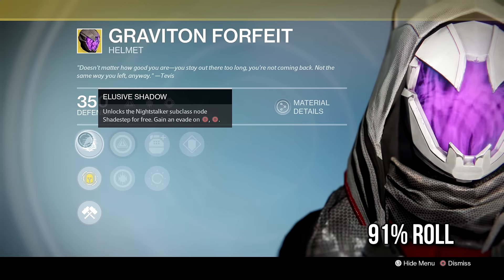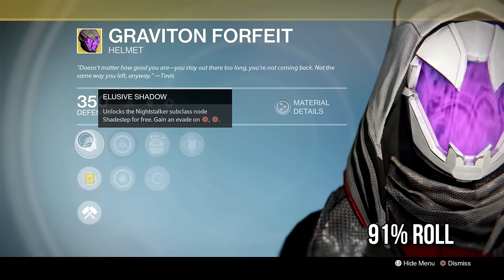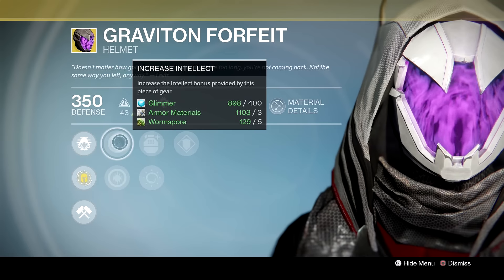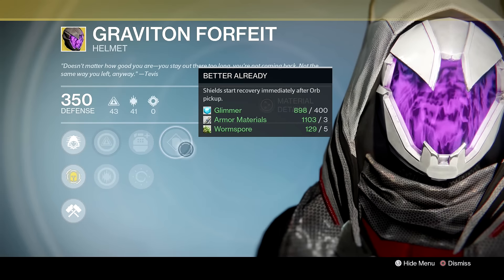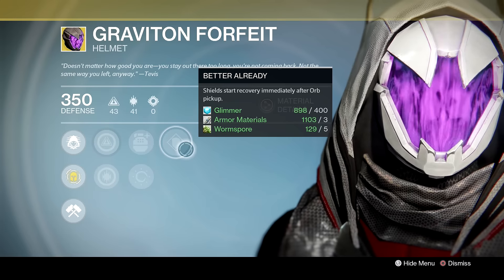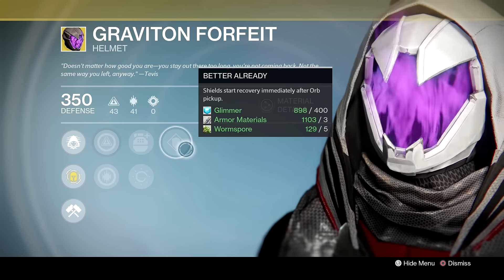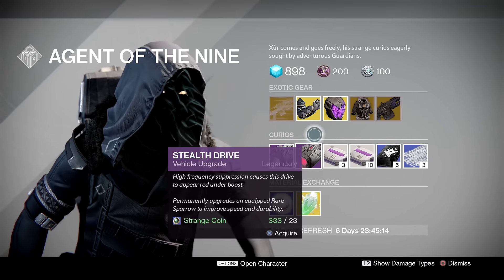Graviton Forfeit for the Hunters — Elusive Shadow unlocks the Night Stalker subclass node Shade Step for free. You can press double circle or double B on Xbox for that Shade Step. You've got increased Intellect, increased Discipline, Ashes to Asset, Heavy Lifting, and Better Already — she'll start recovery immediately after orb pickup. Fantastic helmet, still used every day to very good effect.